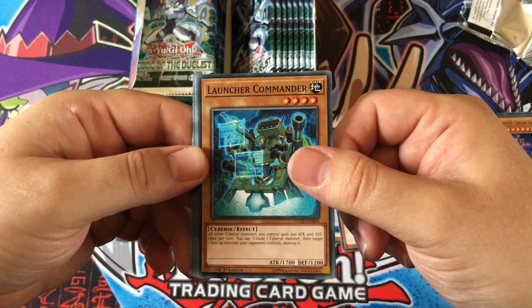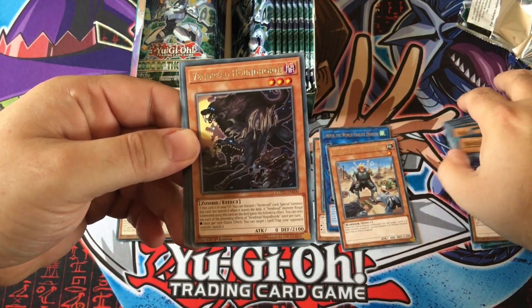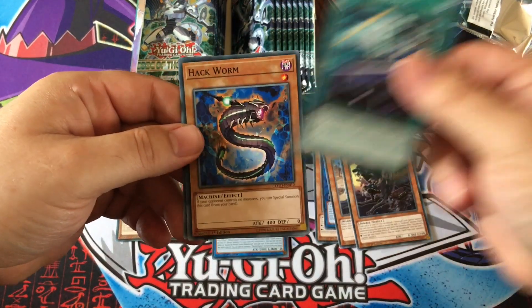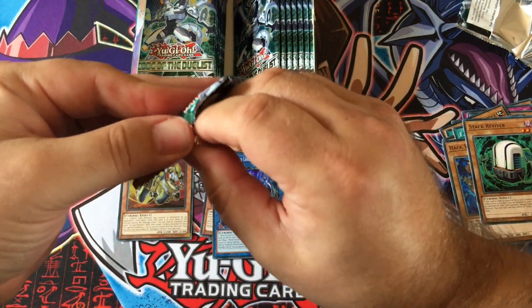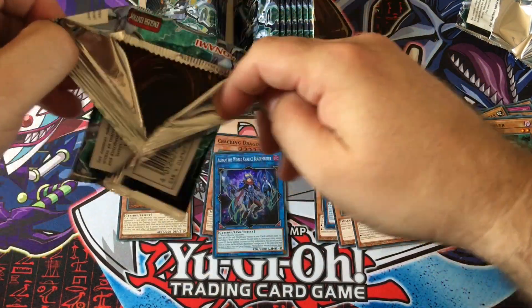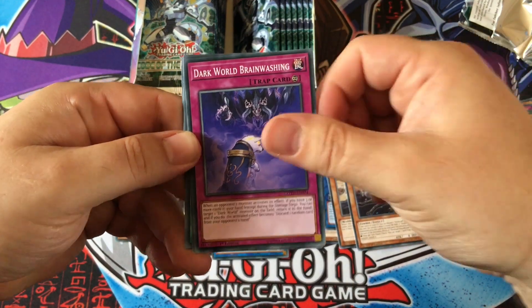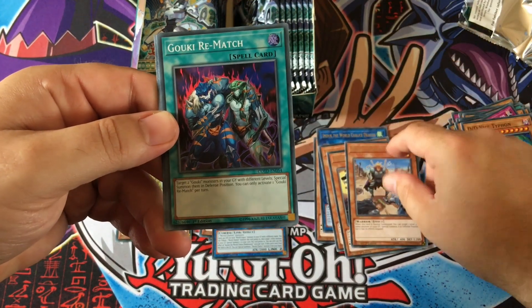Trickstar Launch, Commander — that was awesome during the sneak peek. Defense Zone, Speedroid Passing Glider, Backup Secretary. Vendread Hound Horde — Matthew's looking to play those. World Chalice — okay, we've got the field spell, FA Downforce — nice. Worm and Stack Reviver. If I get a lot of the other cards I might try some of them out, like the World Chalice and Goki stuff. Jack Wyvern, Dark World, D.D. Vice Typhon, Captain Cracking Dragon again, Goki Rematch.